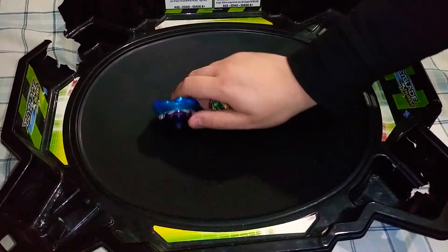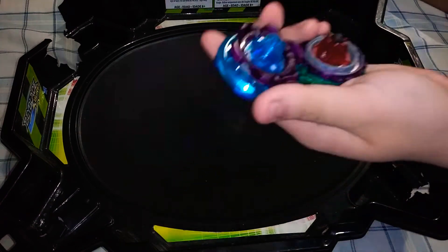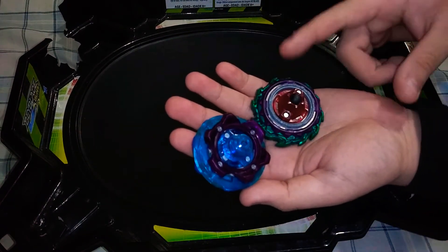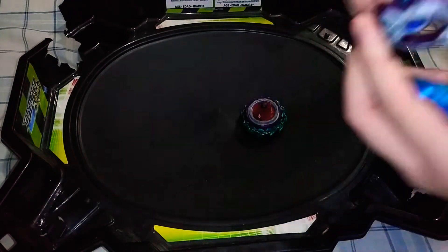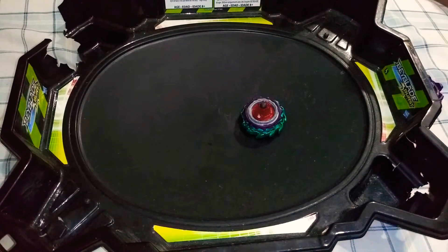Now surprisingly, both of these Beyblades basically have purple discs. This one has a free-spinning hurricane, and this one has the Vanguard, but instead of it being red it's purple. Alright anyways guys, enough messing around and let's get into some battles.